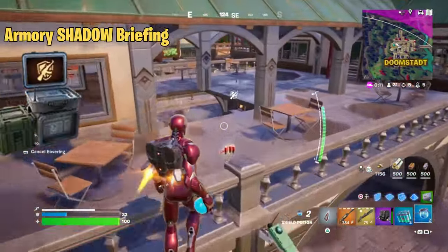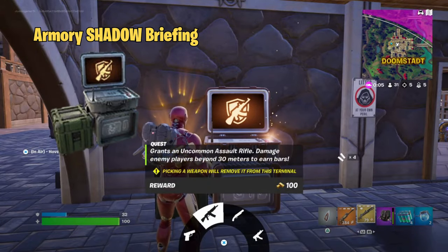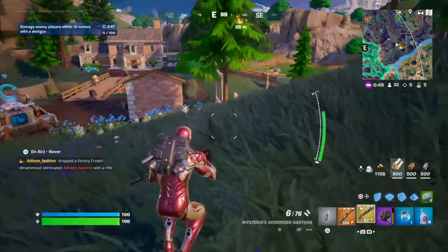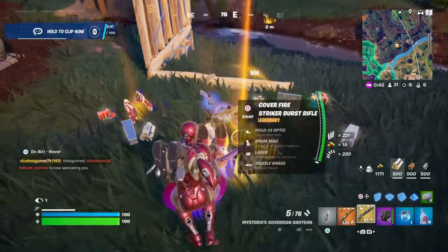First up is the Armory Shadow Briefing. This one is all about weapon challenges. You'll need to eliminate enemies using a set of four different weapons that are provided in the Briefing. It's perfect for those who like to switch up their combat style and test their skills with a variety of weapons. Plus, it's a great way to build up your arsenal quickly.